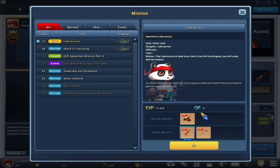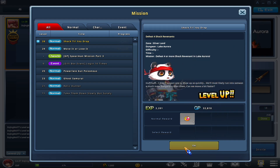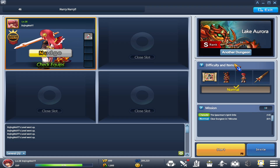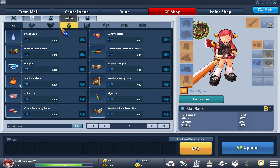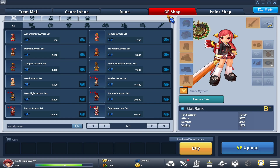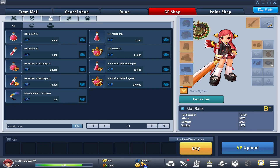Upon reaching level 20 you actually get a choice between a first job weapon or a second job weapon — this will happen again when you reach third job capability. Make sure you choose your first job weapon; it is automatically selected but it's good to know. Also, you do have potions — your potions have been going down as you play. You can buy more potions at the shop: go to Shop, GP Shop, Consumables, then Recovery, and buy them in bulk. I'm just going to buy 10 for 10,000 GP.